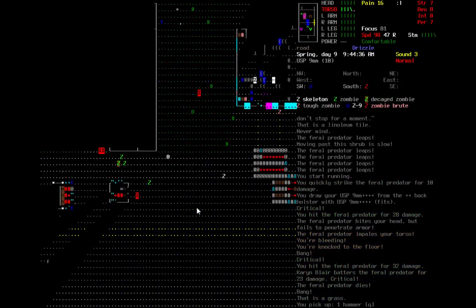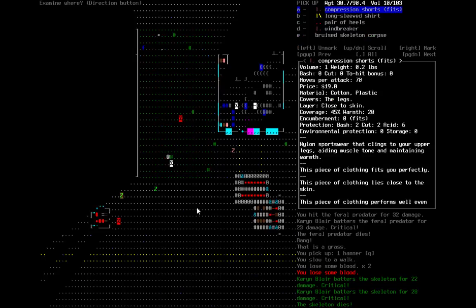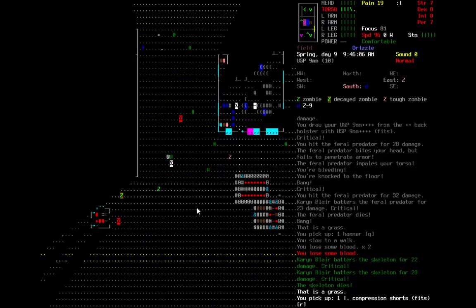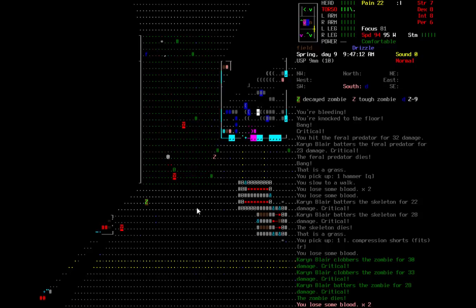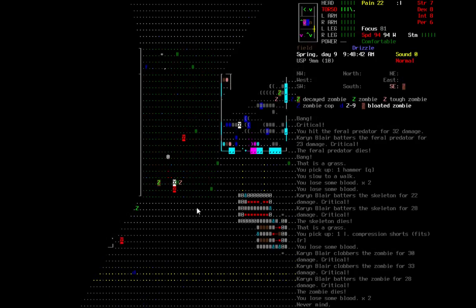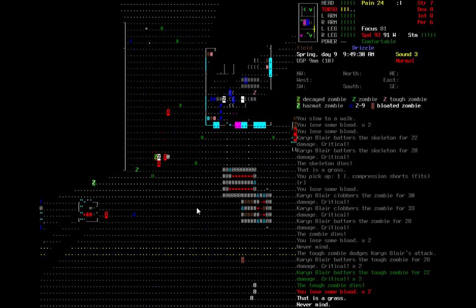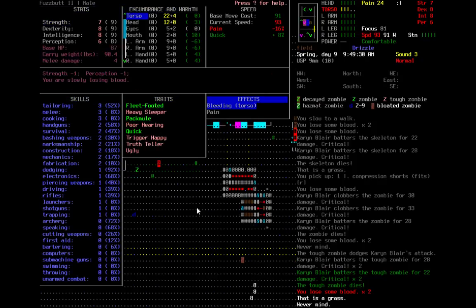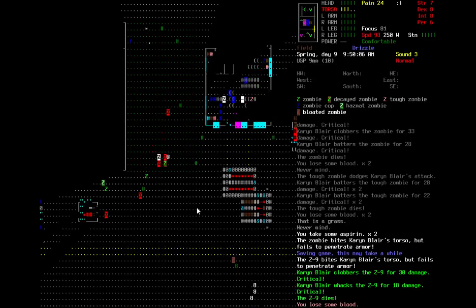I want to check out the NPC's body here. The skeleton just gets destroyed. I'll take the compression shorts because I can wear those underneath. We've got more stuff closing in — a tough zombie, a Z9, and a decayed zombie. Karen, I am bleeding and I did not bring first aid. I'm losing blood here — how badly am I bleeding? Slowly losing blood. I'm in a lot of pain.